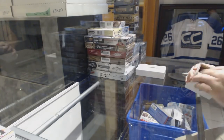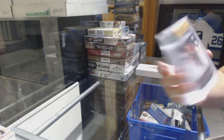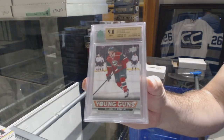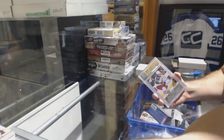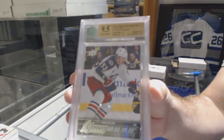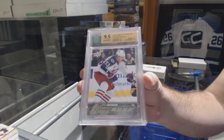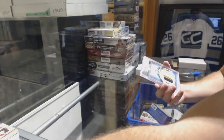What's up Oilers fan, how you doing? For the Minnesota Wild, Young Guns graded 9, Charlie Coyle. We've got a 9.5 Young Guns for the Blue Jackets, Josh Anderson. I am doing phenomenal sir, thank you.